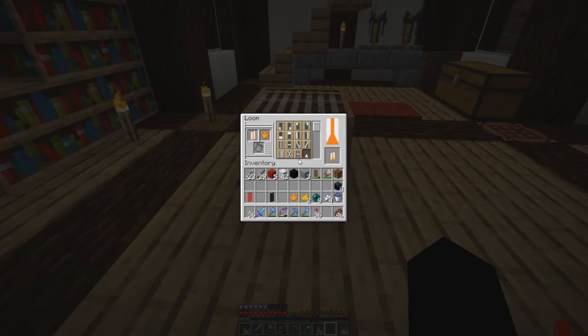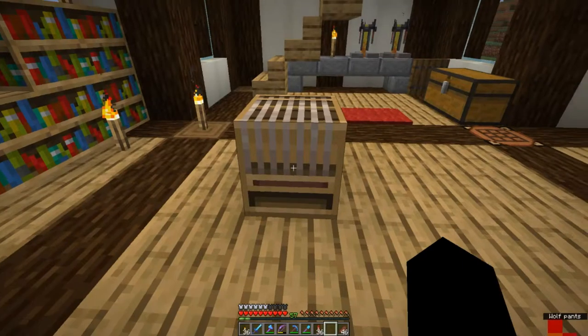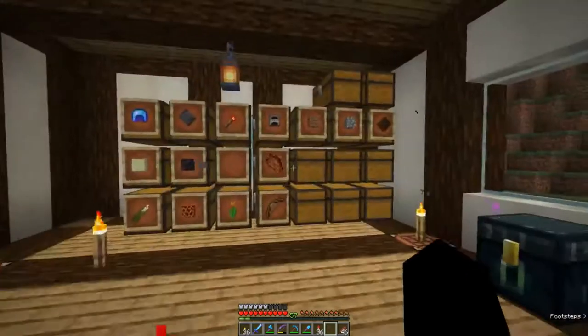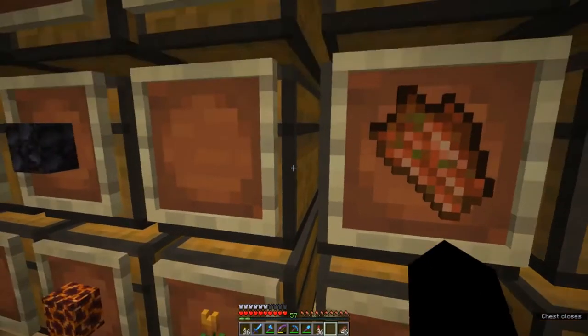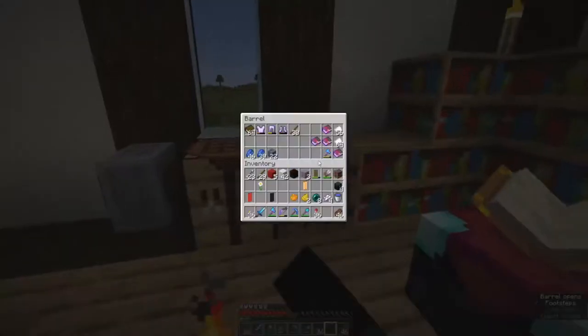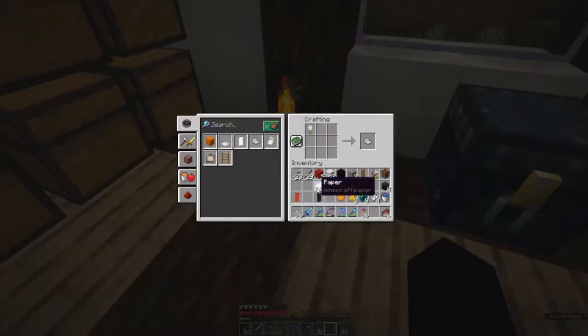You can use this in any way, shape or form - start creating different designs, and you can see the different changes happening. There's fading patterns, bricks, diamond shapes, and so forth. However you want to do it, you can play around with all sorts of variations. There is also a slot for a banner pattern item. We can start with an oxeye daisy and a piece of paper. There are six banner patterns - if we put an oxeye daisy and a piece of paper in there, it creates a banner pattern called a flower charge.